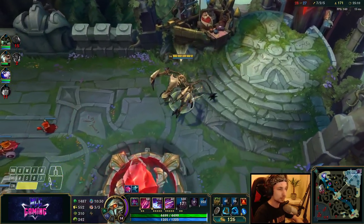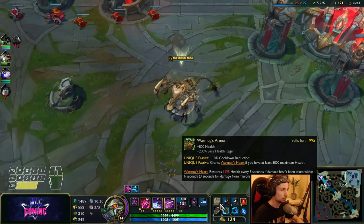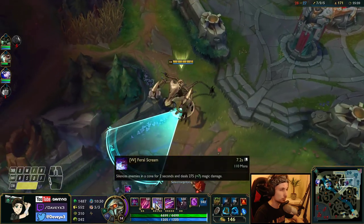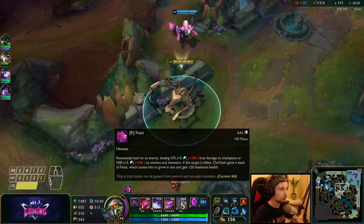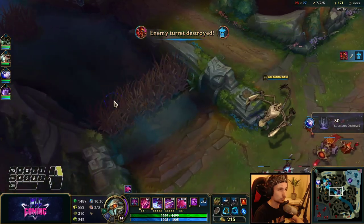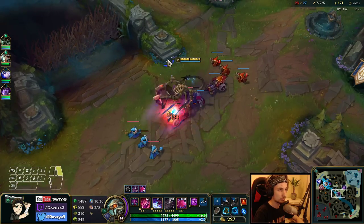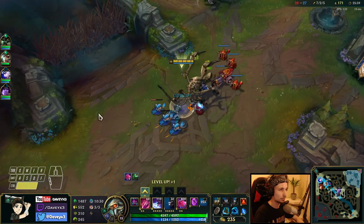Look how tanky we already are with this build. We may not do that much damage — most of the damage actually comes from the ultimate. The Q is just a CC thing, W is only to disable abilities, basically peeling for them. But the ultimate is what does damage — and even with this tank build we still do the same damage because it's true damage. We've got nearly 4.5k health already. It's just insane.